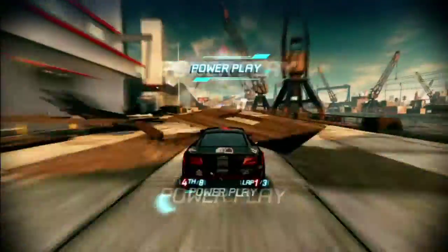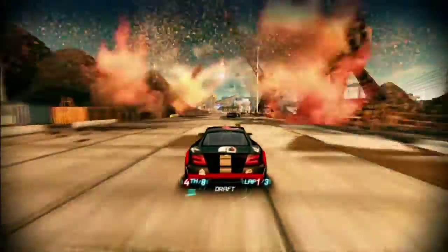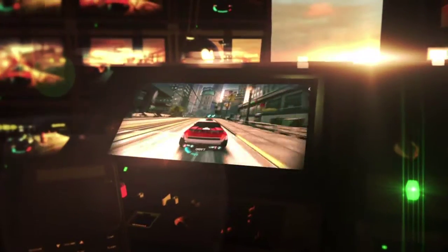If the car in front of you has an icon above them, that signifies they're being targeted in a power play zone. And if you press your power play button then, something in the environment will get triggered.